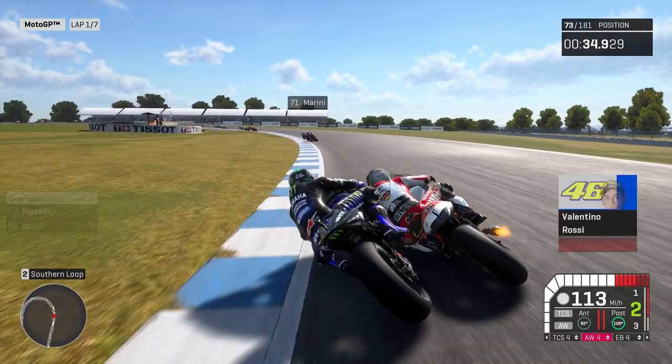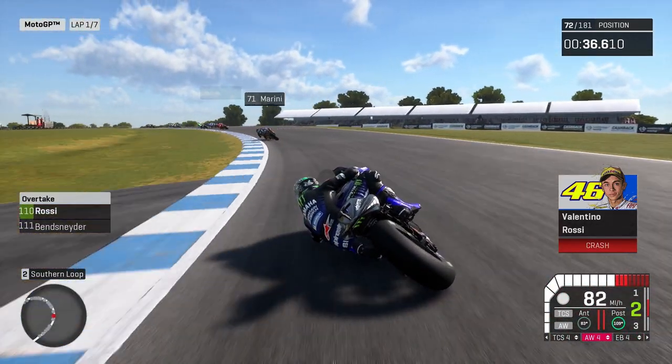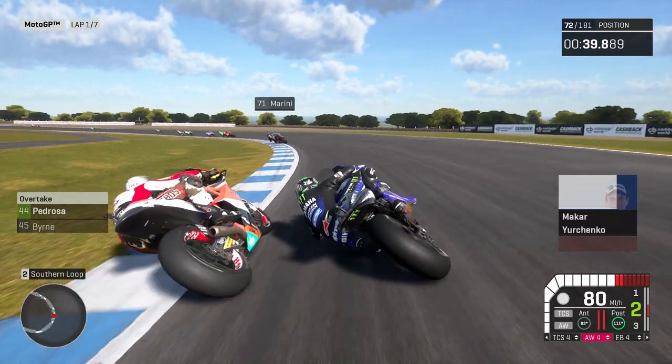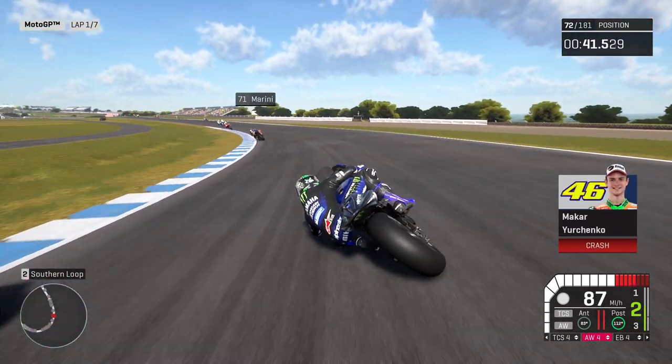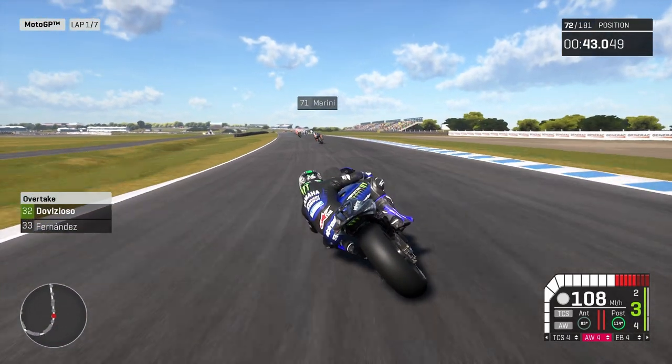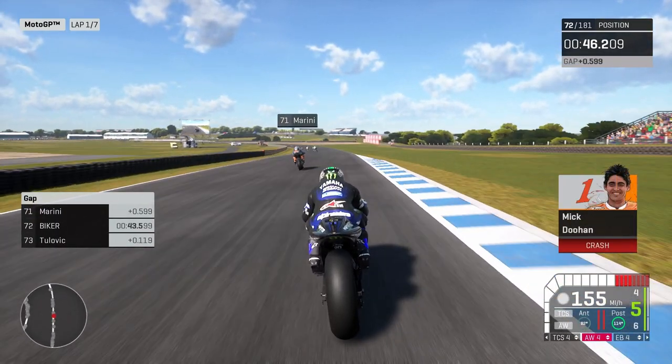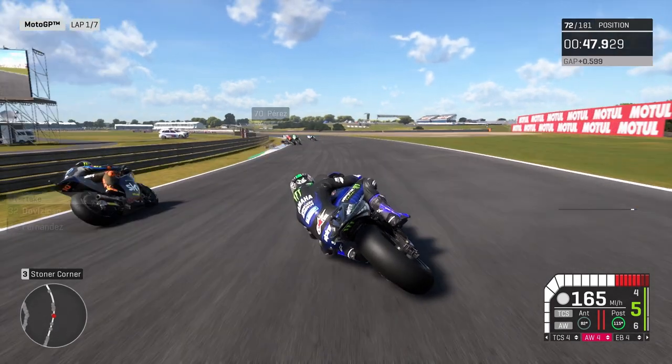Lukas Tulevich — right inside of Lukas Tulevich we go. Luka Marini up ahead. Tulevich has got past us. Right inside of Tulevich, so it's 72nd. But yeah, at the start there that was pretty insane. And I've just realised that I've got a Kawasaki and a Panigale mod on, so that might affect things.